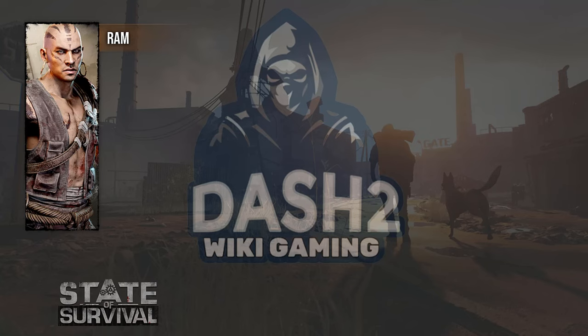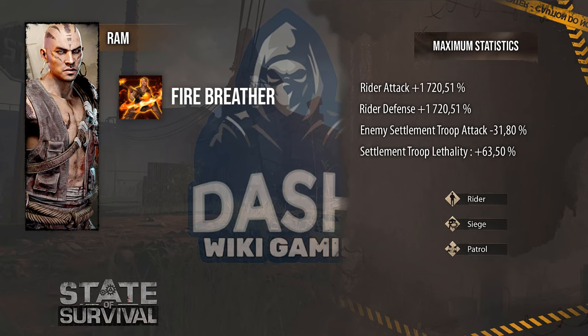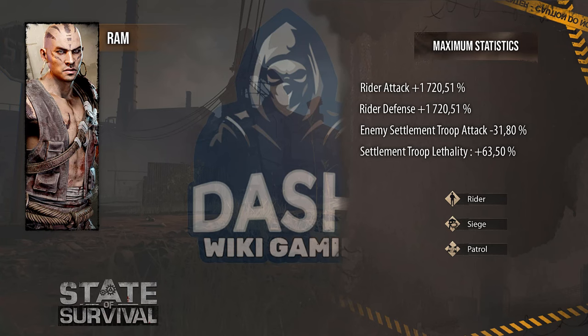Now let's talk about Ram, who will be the hero rider of this generation. Of course he has the same stats as Lori as they are of the same generation. Ram's first skill is called Fire Breather and has a single effect: your riders deal 100 additional damage to the target every five rounds.